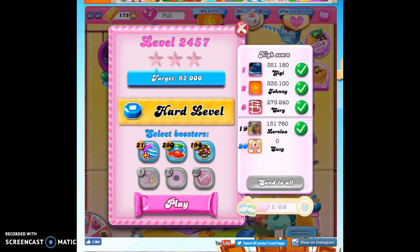Hi friends, this is Izzy, your Candy Crush Guru, here to help you solve the puzzle of level 2457, which is a hard level that I've tried ten times without boosters and four times by bringing in just a color bomb. And that didn't work.